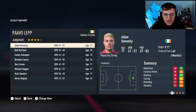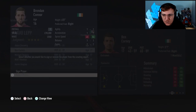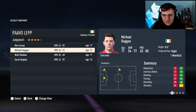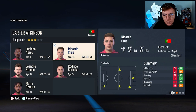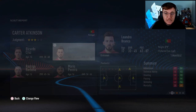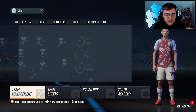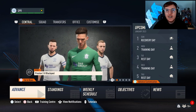Looking at youth reports: Aidan Donnelly looks okay but not great. Neil McLean looks good. Eamon Gallagher — no. Brennan Connor — no. Ben Kenney looks okay. Michael Duggan doesn't look great. I'll keep scouting Ben Kearney. Most of the others are a no. I'll sign Luciano Abreu because he looks okay at starting rating. Youth reports done. Now I'll look at scout reports for players with short contracts, potential pre-contract targets for next season.